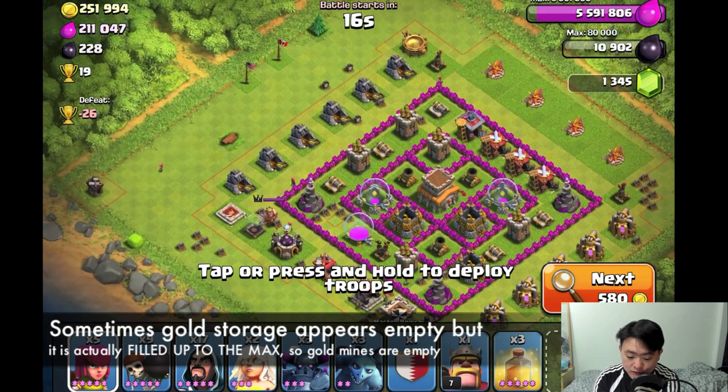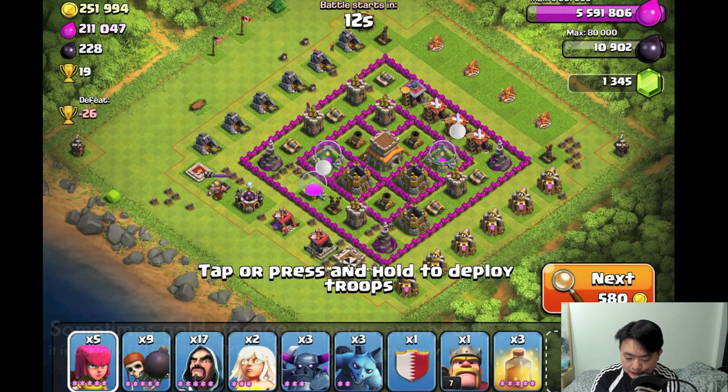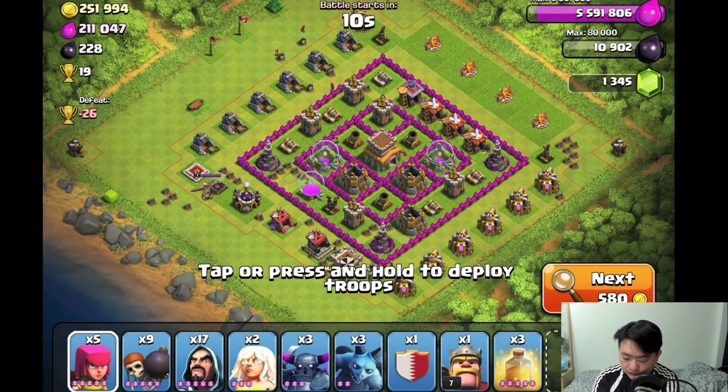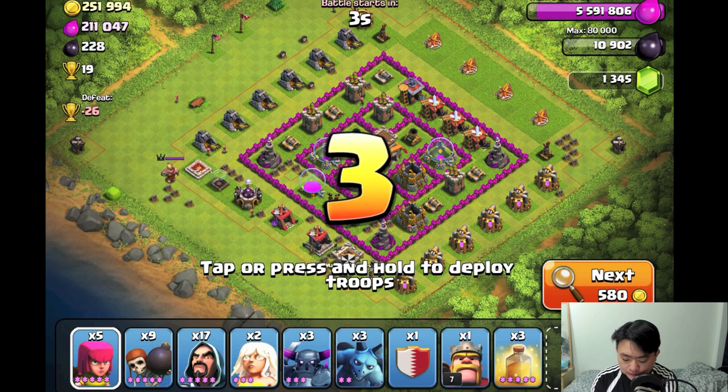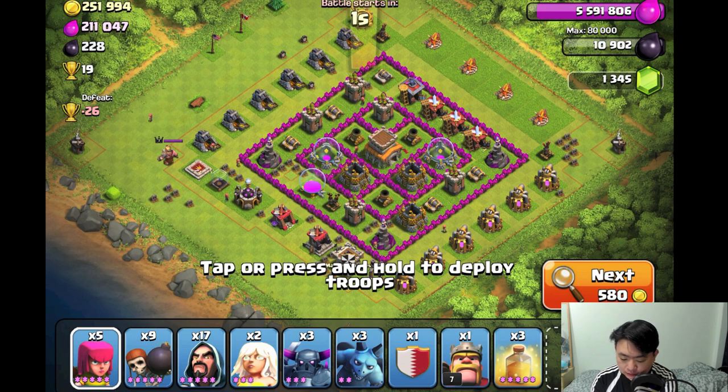This next base may or may not be a lazy farm, but it's very interesting — 251,000 gold and 211,000 elixir. The air defense is exposed as well, so it's very nice to attack using healers.